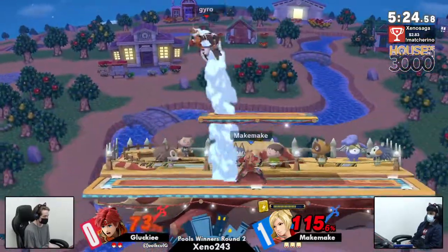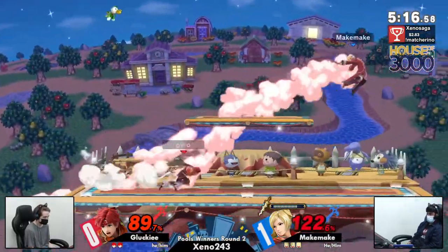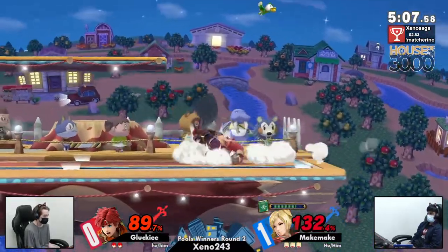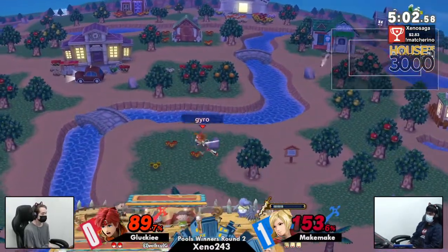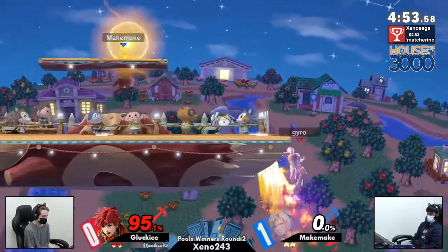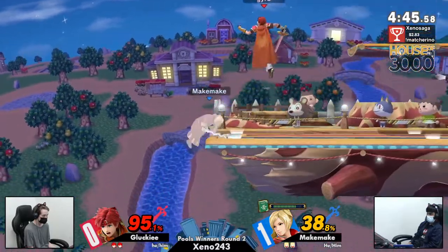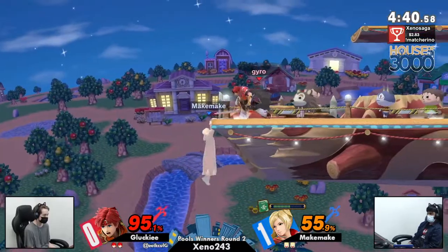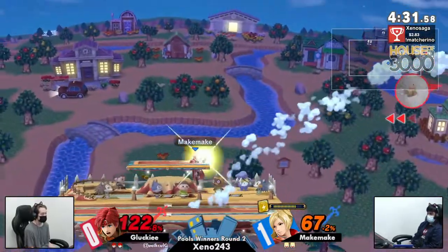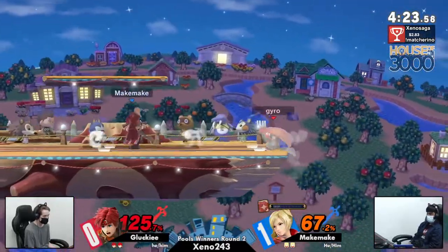Gucky really getting stuck trying to force their way in — another roll, pivot grab — misses the Elwind spike but it's good usage of the material, trying to get all the meters recharging at different intervals, making sure Makemake always has something threatening on deck. The reversal up-B — but Gucky is at 89%, nothing to sneeze at. Gucky has to fight out of the corner and does so — fair, another fair. Just barely able to shield that Levin Thunder, goes for it again but air dodges, fearing the Arcfire — and Makemake regains center stage. Gucky just didn't believe in that neutral jump over the Arcfire, which could have been a huge punish — Makemake was wide open.